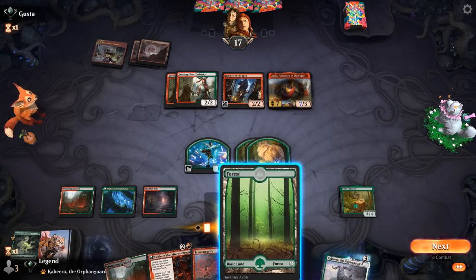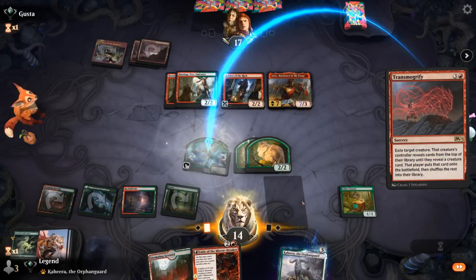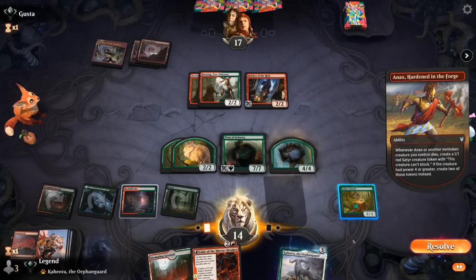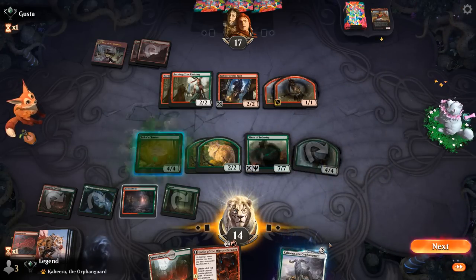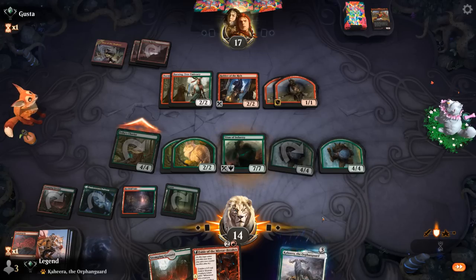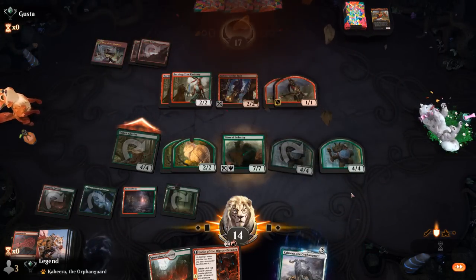Our opponent missed a land drop so we're not afraid of Torbran, though Embercleave could still come down. There's also an enchantment we can destroy with our Titan, which is another reason to wait. We go ahead and sacrifice our 1/1, turn it into a Titan destroying the enchantment, and make a Rhino. We crew using the Rhino token itself, attack keeping Cat tokens back in case Torbran shows up. Our opponent is happy to trade and eventually concedes — on to the next one.